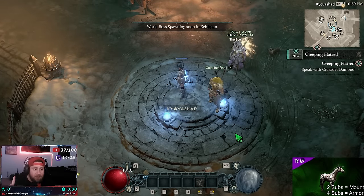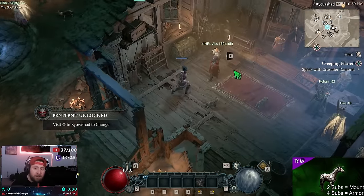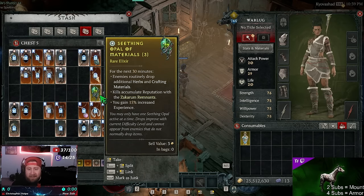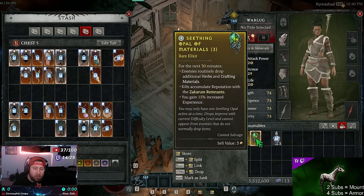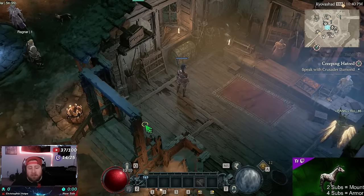Before we invite our teammate, there are a few things you need to do if you've been playing the game. You need to grab a yellow elixir - the Elixir of Tailwind - and there's another elixir you can use as well. You're also going to need an Opal - it doesn't matter which one. The reason you want the yellow elixir and an opal is because you can use them right at level one. We get 8% from the Elixir of Tailwind and another 15% from the opal, so that's 23% increased XP.